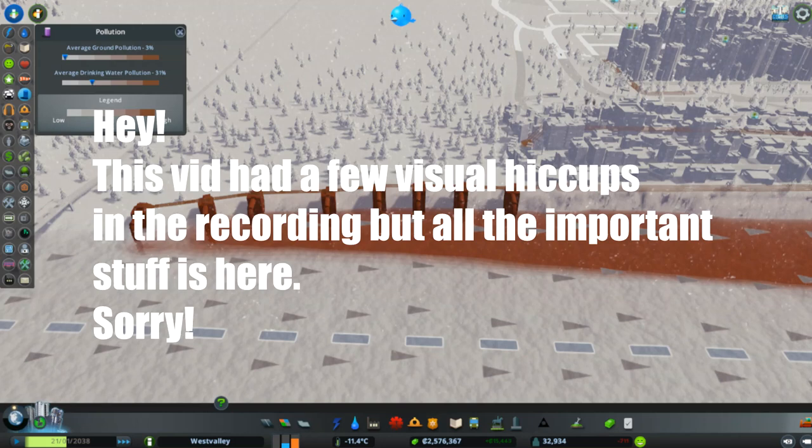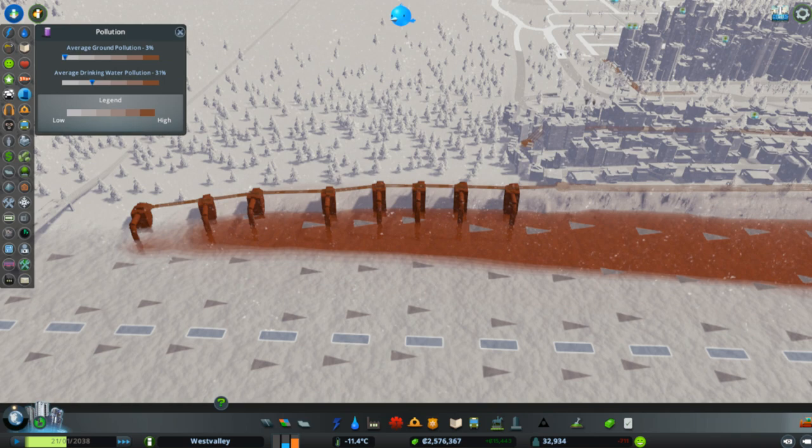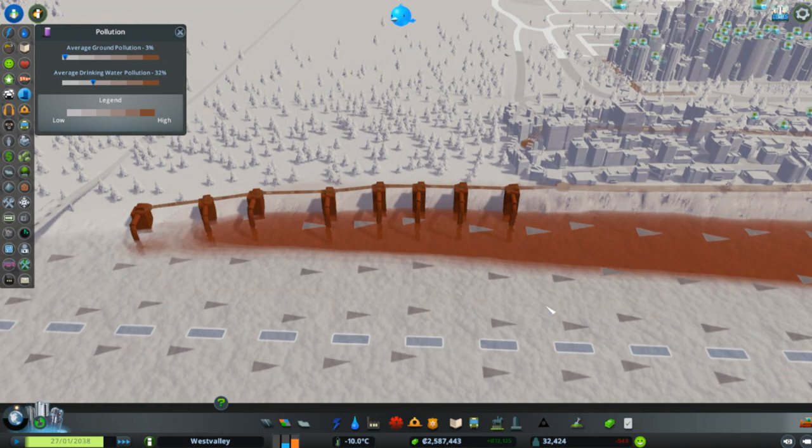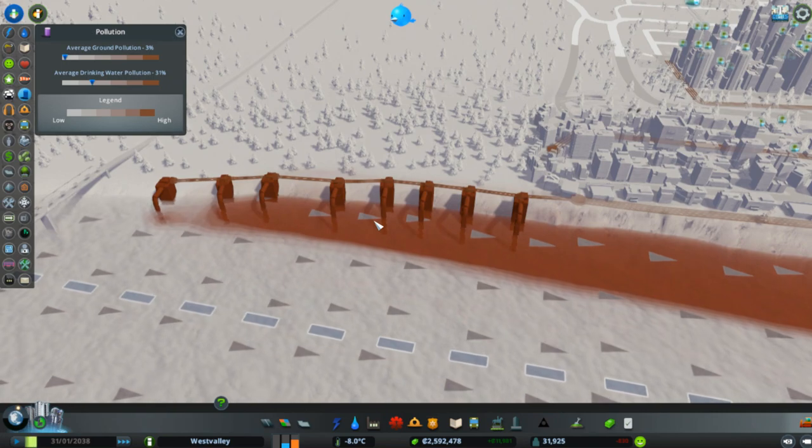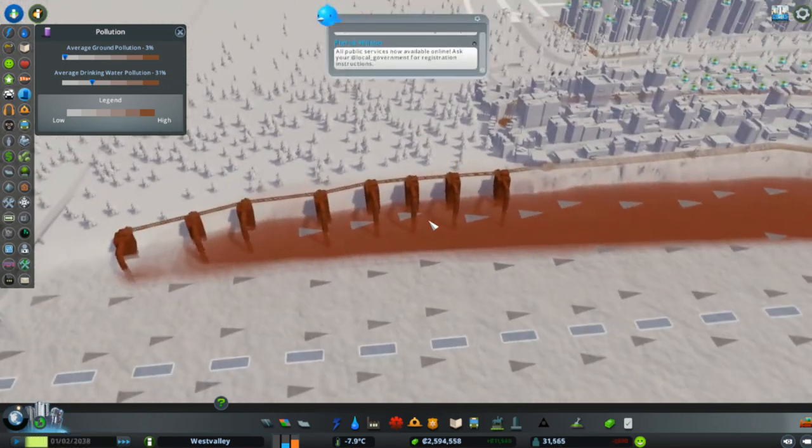Hello boys and girls, men and women of all ages, shapes and sizes. My name is Owen Adams and this is something a little bit different today. As you can see, this is Cities Skylines, but I'm not doing a stream. This is a little how-to tutorial. Today I'm doing something a little bit different - a Cities Skylines tutorial because I had a fair few people ask how you clean polluted water.